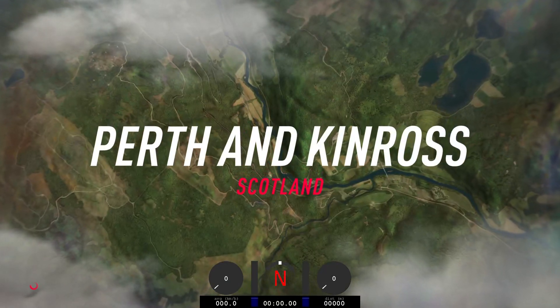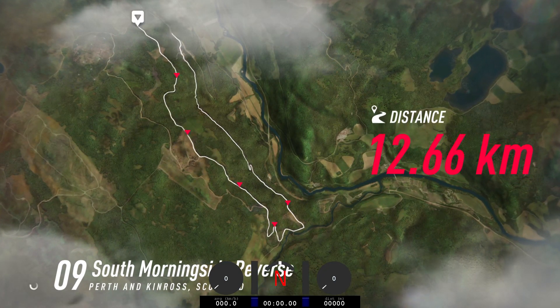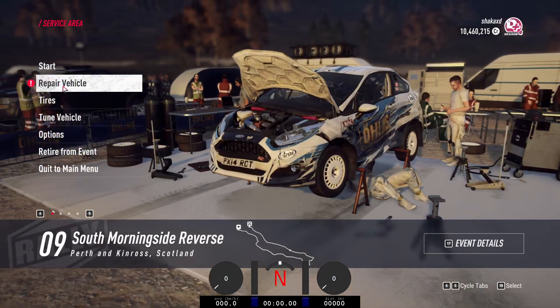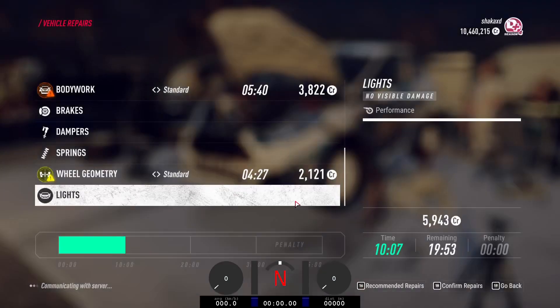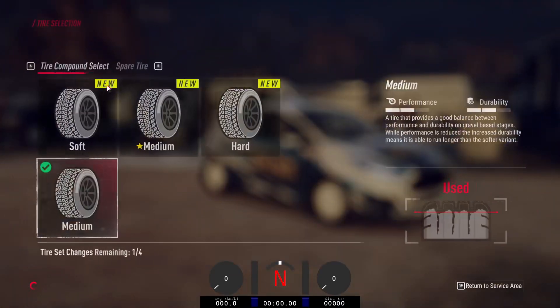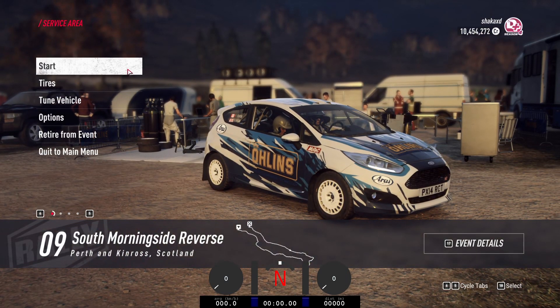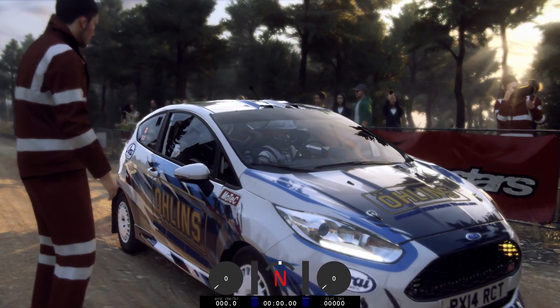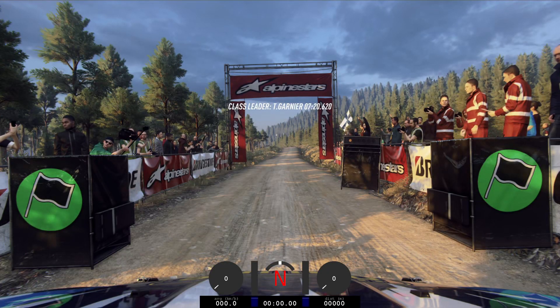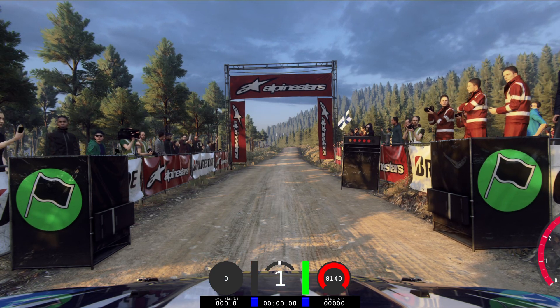So, let's get started. Starts 100, 6 left of a small crest, good luck. 5, 4, 3, 2, 1, go.